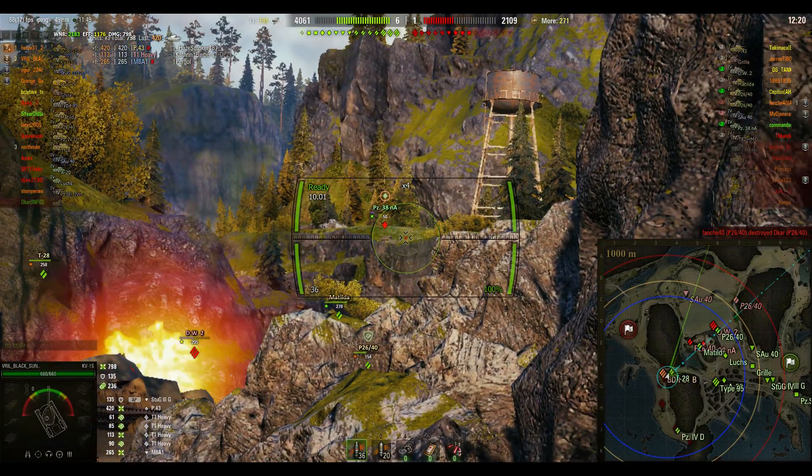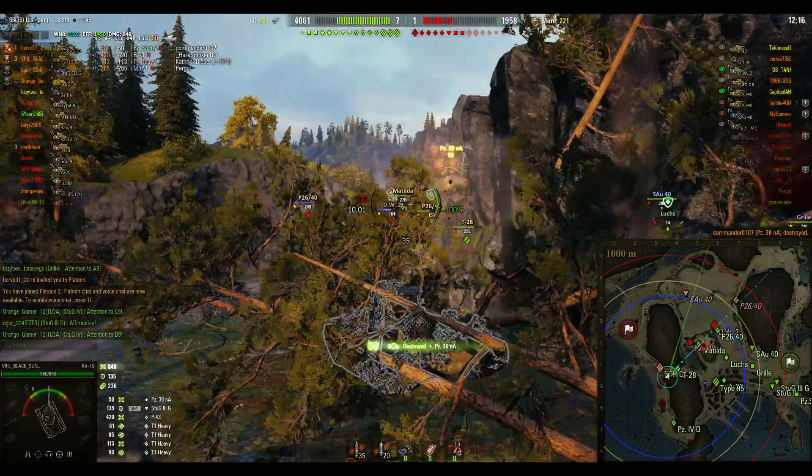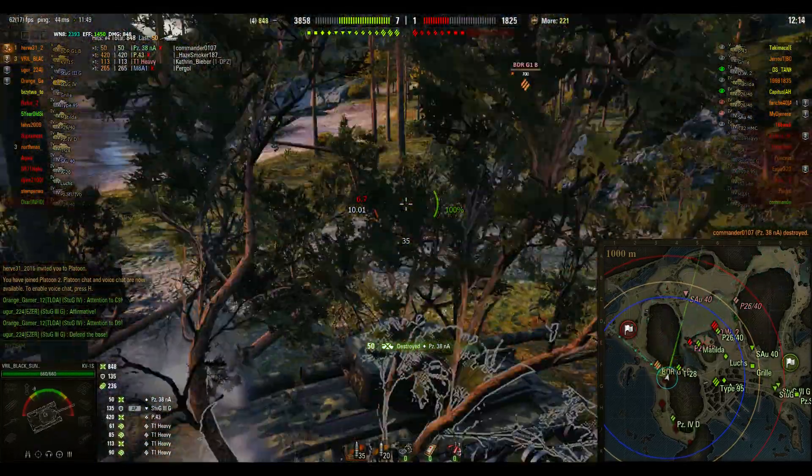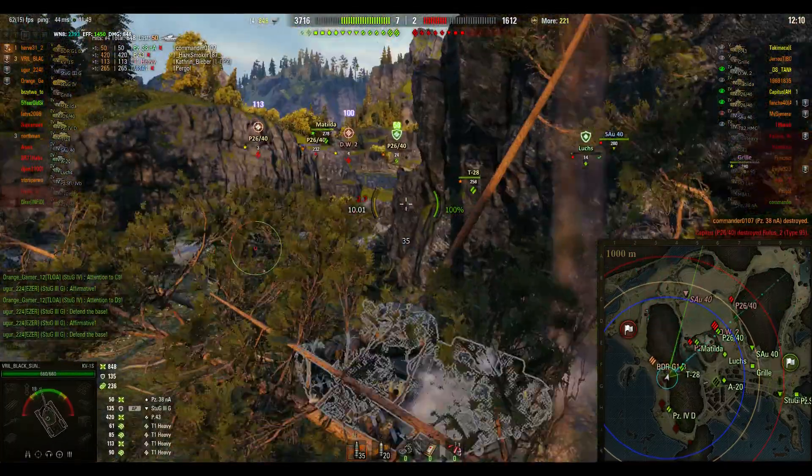Enemy light tank up there — can we get a shot on him? Just splash damage, that's all it needs. He was only on 50 health. Nicely done.